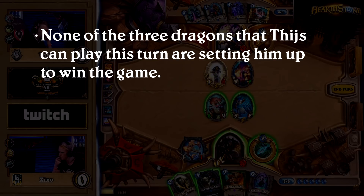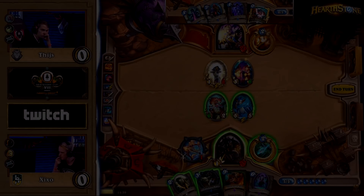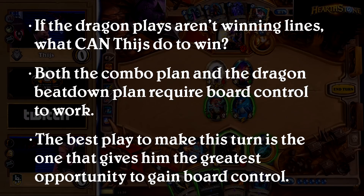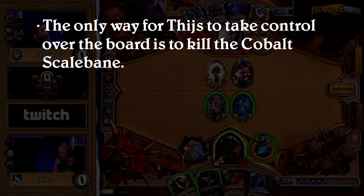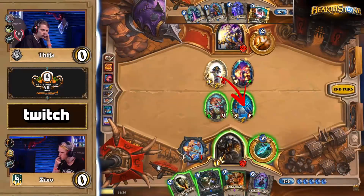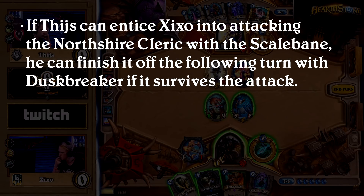When we look at the three dragons Tice can play this turn, none of them seem like winning lines. So how can Tice win this game — whether through the Divine Spirit Inner Fire combo or by assembling a threatening board of dragons — the only way is to get control of the board, and the only way to do that is to kill the Cobalt Scalebane. Duskbreaker can deal 3 damage to it, but he needs to find a way to deal the final 2 points. He has 1 point from the Northshire Cleric, but that becomes 2 points if the Northshire survives an attack from Cobalt Scalebane. The plan: entice the Cobalt Scalebane to attack the Northshire Cleric, let it survive, and on the following turn use the Northshire to deal the final damage so Duskbreaker can clean everything up.